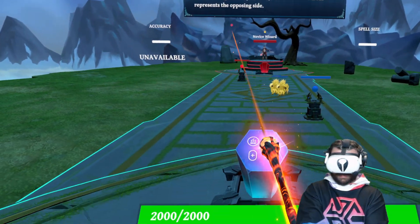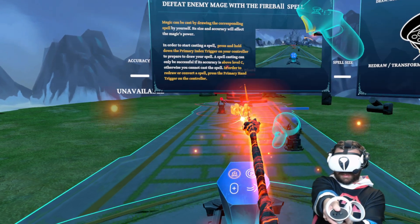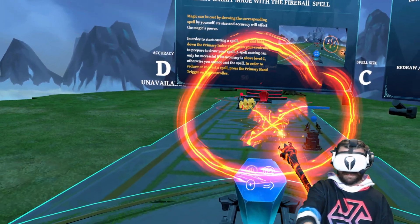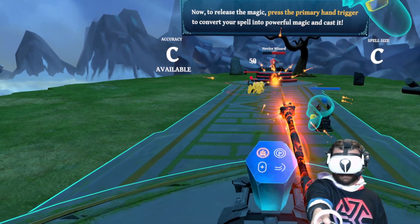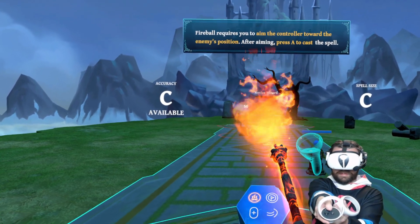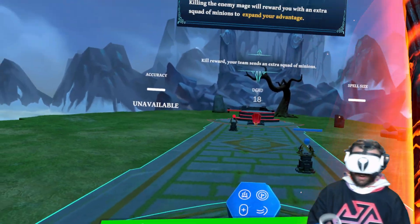The blue health bar represents your side and the red health bar represents the opposing side. When mana is insufficient, you normally attack the enemy mage. Defeat the enemy mage with the fireball spell — let's draw it in the air here. Fireball requires you to aim the controller toward the enemy's position, then press A to cast the spell. Oh, I missed him — but got him the second time. That is really, really cool.